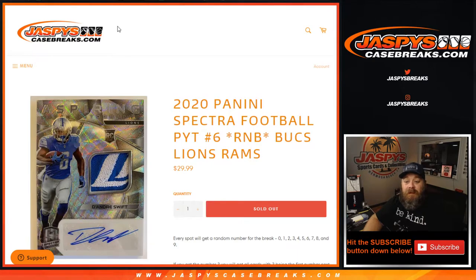Hi everybody. Sean with JaspysCaseBreaks.com here doing 2020 Panini Spectra Pick Your Team 6 random number block for the Bucks, Lions, and the Rams.